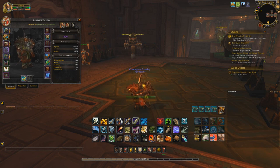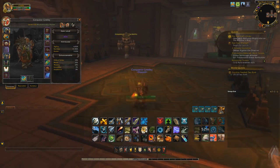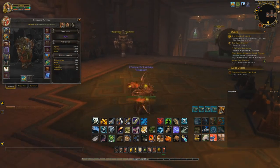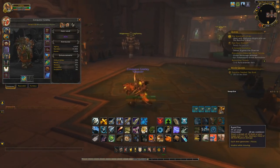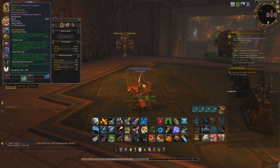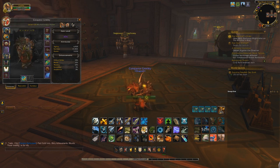Just a heads-up, the opener would change depending on which build you're running. There are two big builds currently going on with Marksman Hunter. You've got your Unerring Visions build, which is what I've got, which focuses around getting the most out of your Trueshot windows. And then there's also the In the Rhythm focus fire machine gun build that focuses largely around getting your Rapid Fire to reset with Surging Shots. I run with three Unerring Visions, two In the Rhythm, one item with Trade Winds, and one Focus Fire.